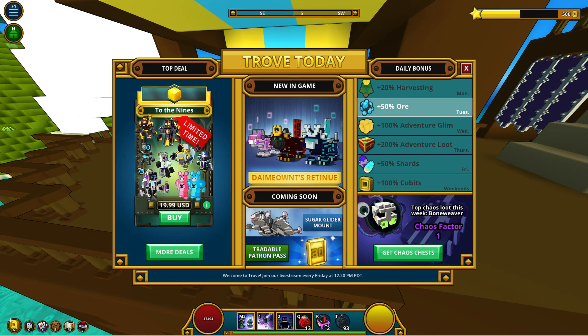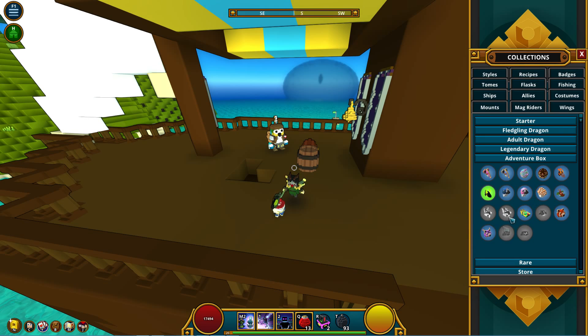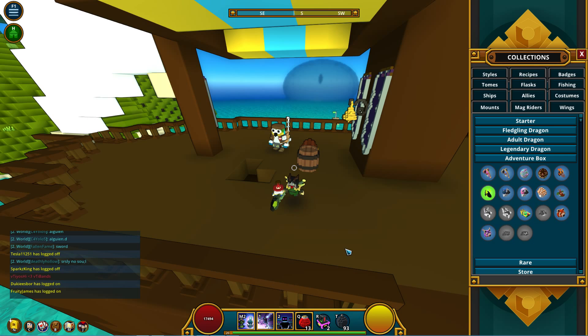Get aboard the manta ray train — green and blue manta rays are the new mounts in the adventure boxes, created by Fried Sushi. If you go to your adventure box tab you can see the two new manta rays, the blue and the green. Next up is the cast chest, and loot has been shuffled.